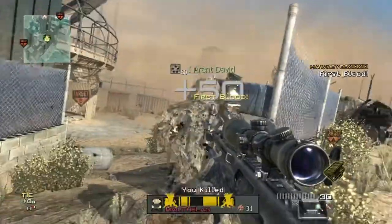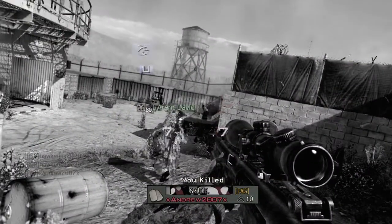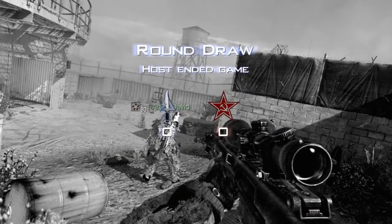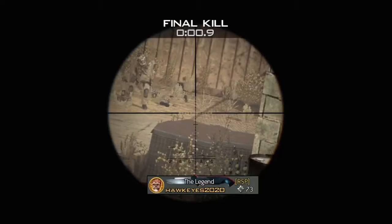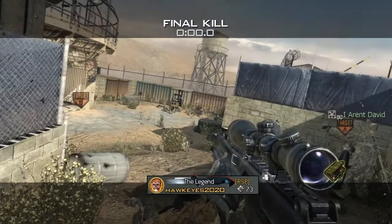This is a really sick glitch if you guys want to do trick shots in a private match or whatever, but it was found by WeAreGlitchesHD. That's it guys, my name is Hawkeyes, please subscribe to my channel — there should be a link in the description. Subscribe to WeAreGlitchesHD for this awesome glitch, and subscribe to RSP Productions — they have the latest glitches and they're just a great glitching channel. I'm out guys, peace.